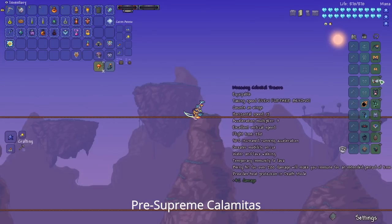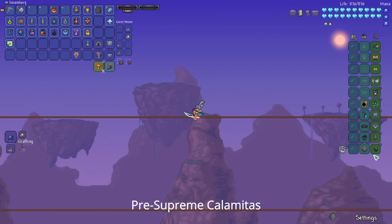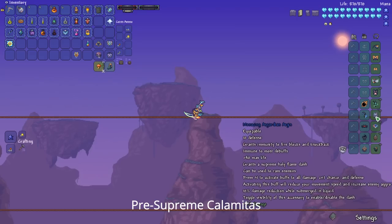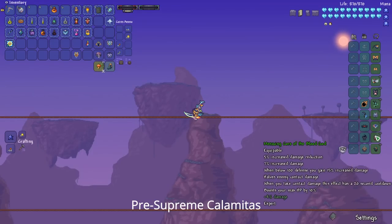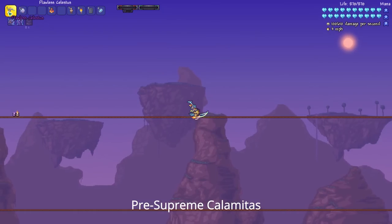When I fought Supreme Calamitas, this was the loadout I used — I roll everything to Menacing since I find that works well for me. I used the Celestial Tracers, Affliction, Nanotech, Asgardian Aegis, Astral Arcanum, Core of the Blood God, and the Sponge. And of course I used the Celestis as my main weapon.